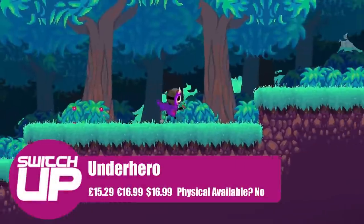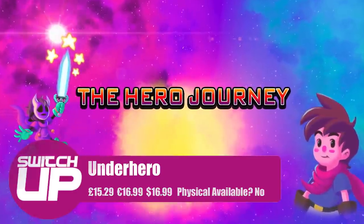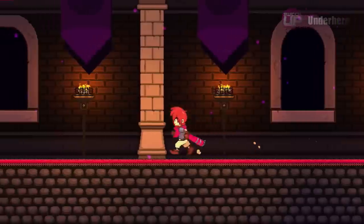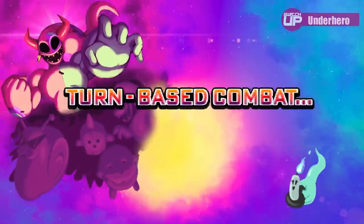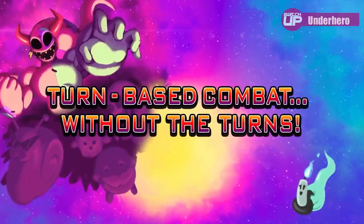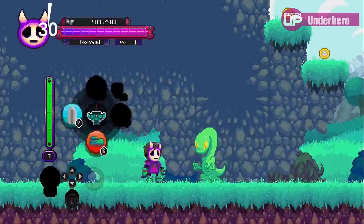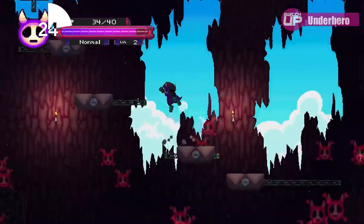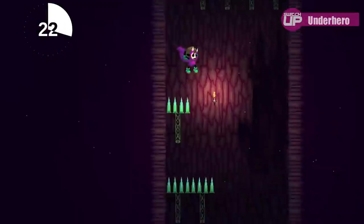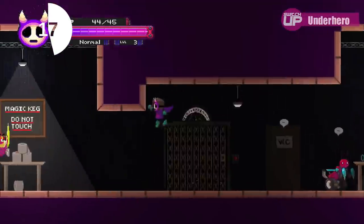Underhero from Digerati got my attention just on its unique premise alone. The main hero of the game has died and failed miserably, so an underling of the evil king reluctantly decides to take his place. It's a classic side-scrolling RPG adventure with jumping, slashing, and all that stuff you'd expect, but you can also bribe people and the combat is turn-based without turns — it's all about precisely timing your actions, so in a way it's more rhythm-based. There's also a lovely original soundtrack on this one. If you like these types of games and especially ones with dark humour, this might be one to look at when it drops on the 13th.